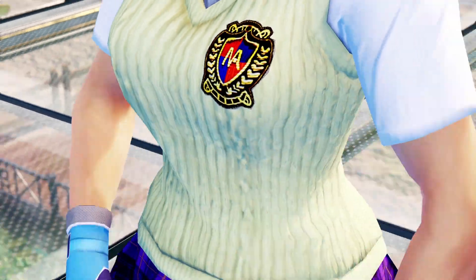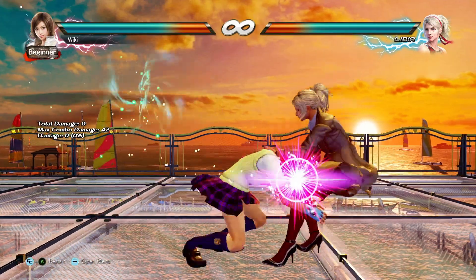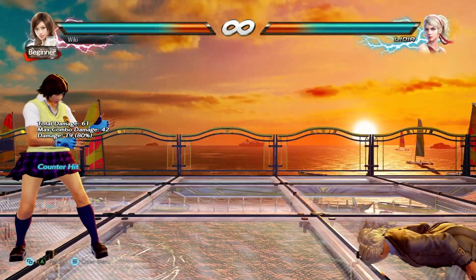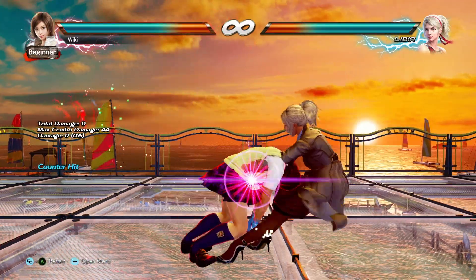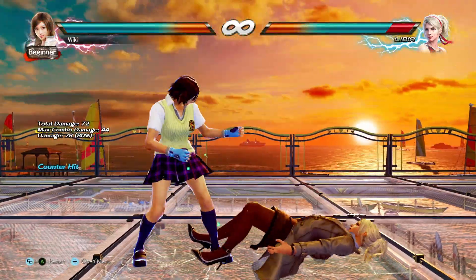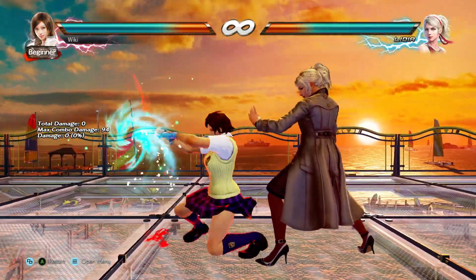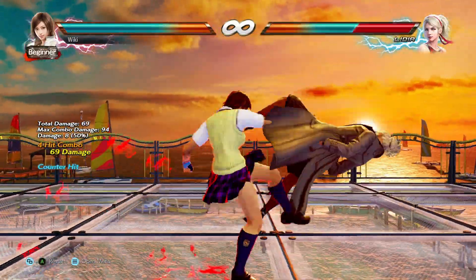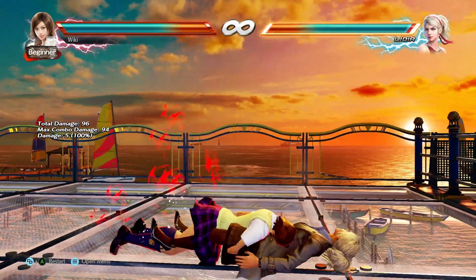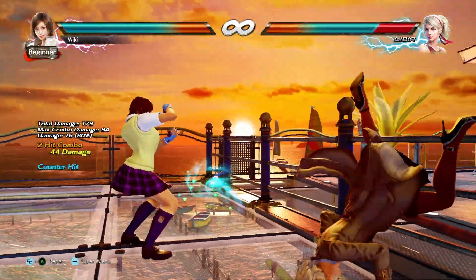Finally, coming in at number one we have Asuka's Ultimate Tackle — another special throw not seen in the move list. This tackle is performed by pressing key charge, down 3+4, 3+4, 1+2. The tackle is unbreakable and provides a guaranteed forward 2 rage drive. Mix this tackle into your Oki and if you catch an opponent teching you will be able to punish them heavily for it. And if you have rage drive you can consider the round won — this sequence is quite literally a death sentence.